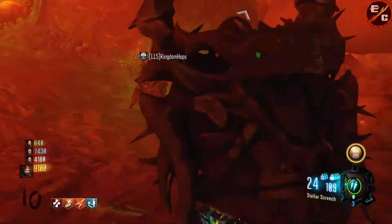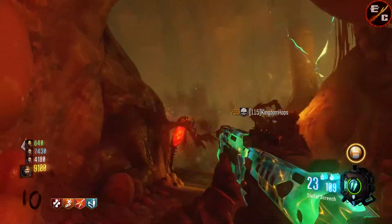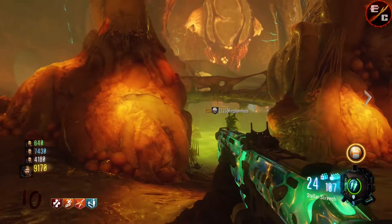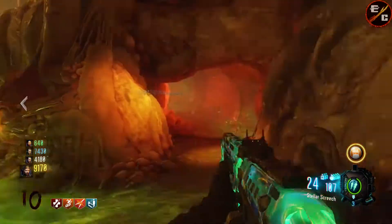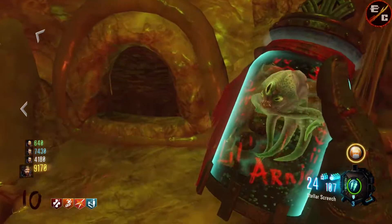Location number six is located right next to number five. Location number seven is actually located right next to number six. So three of them are right next to each other and pretty easy to find. The next location is actually located right next to seven — there's location number eight.